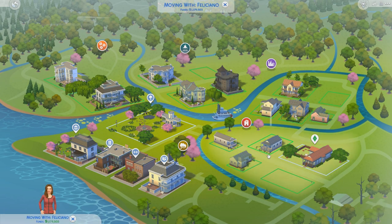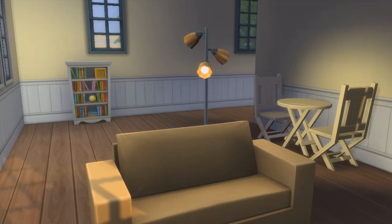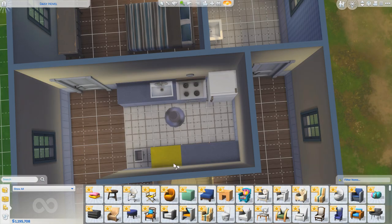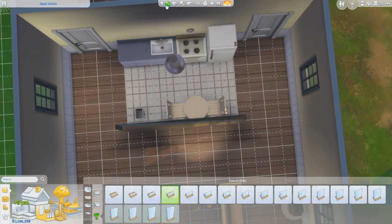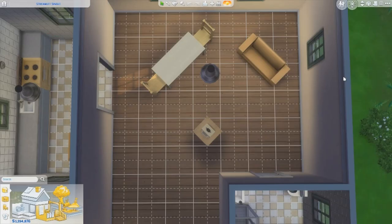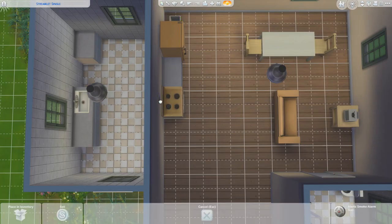Next up on our tour of sad base game houses is Daisy Hovel, and she's cute on the outside. Inside, not so much. Can someone explain this kitchen to me? You had all this empty space and this is what you came up with? This kitchen needs a few less walls and a few more brain cells expended on the layout. Streamlit Single is just as empty but has some randomly placed furniture. Not everything has to be placed on the diagonal. Can you even see the TV from that distance? And the separate kitchen room is just more space this house didn't need.